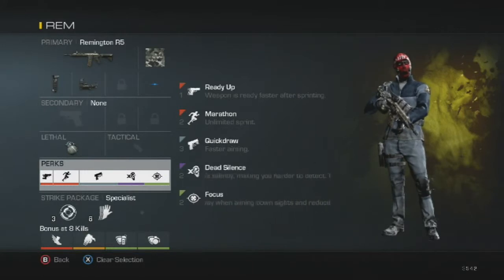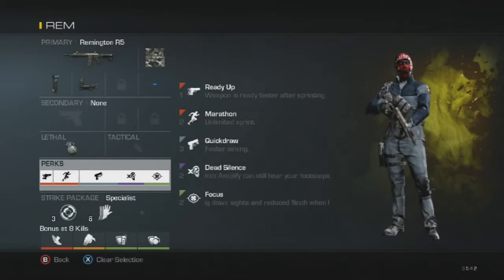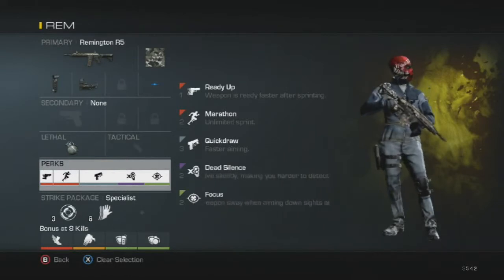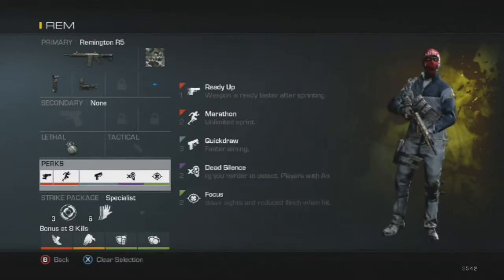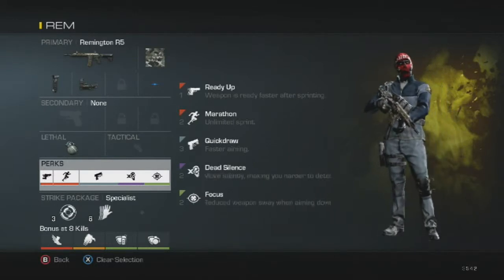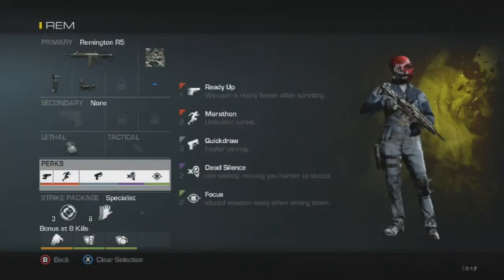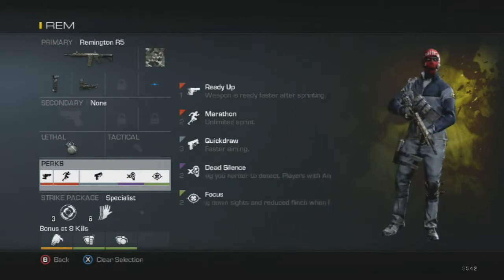For perks you're going to see three main staples always: Ready Up, Dead Silence, and Focus. Those are the main staples for my classes — I think everyone's classes should at least have Dead Silence and Focus. Ready Up means when I get to my location I want my gun ready just in case someone rushes me unexpectedly. I have Marathon because this is my start-off class — I cap the home flag and let my teammates push up to secure B, so I need to get to my location faster. I switched between Marathon and Agility but Marathon suits me better.